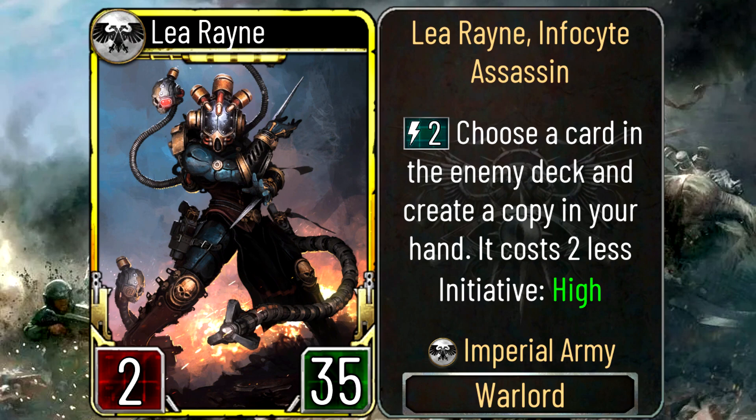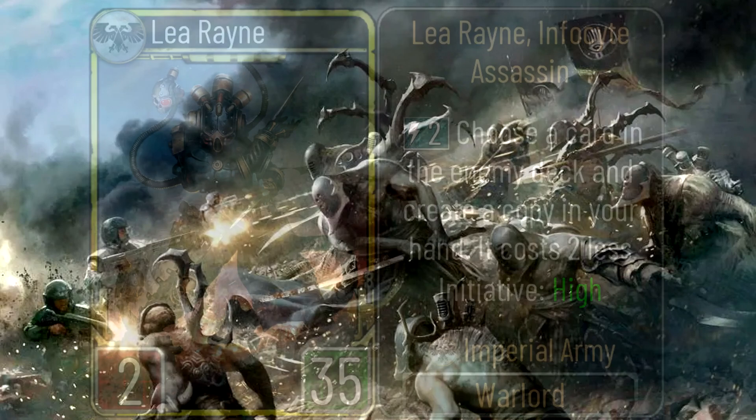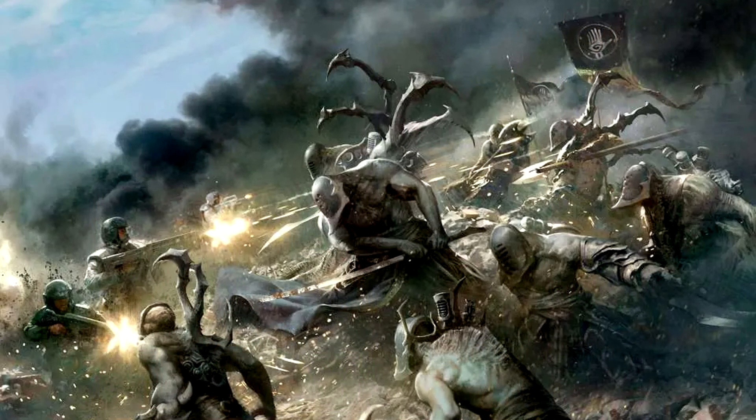I think the main part of this ability is the fact that it steals cards and reduces the cost by two. This is going to be a very annoying warlord because card stealing in general is not a fun or healthy mechanic, so I assume a lot of people are going to rage-quit because of this card. I think the flamer is okay, the armory is okay-ish, the tank is very bad because it's too slow, and Leia Rain is going to be pretty good and insanely annoying. That's what's coming to the game — you decide how you feel about that. Ecclesiarch out.